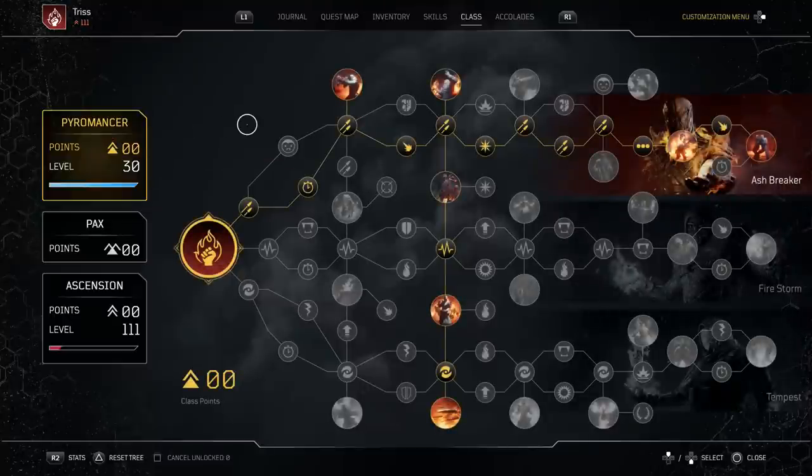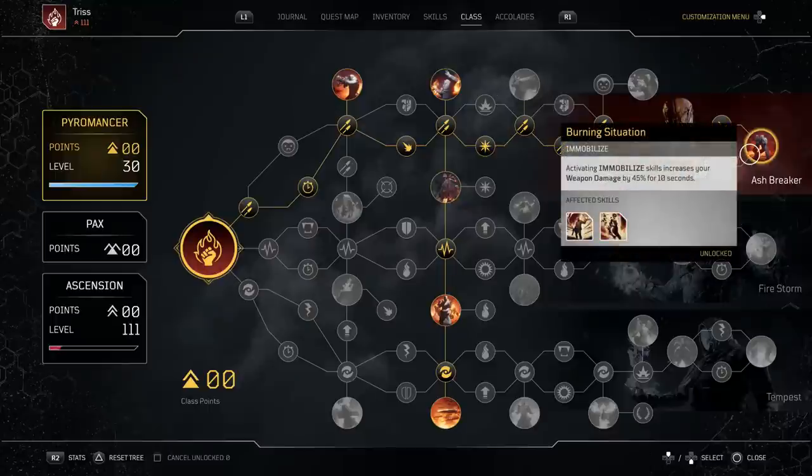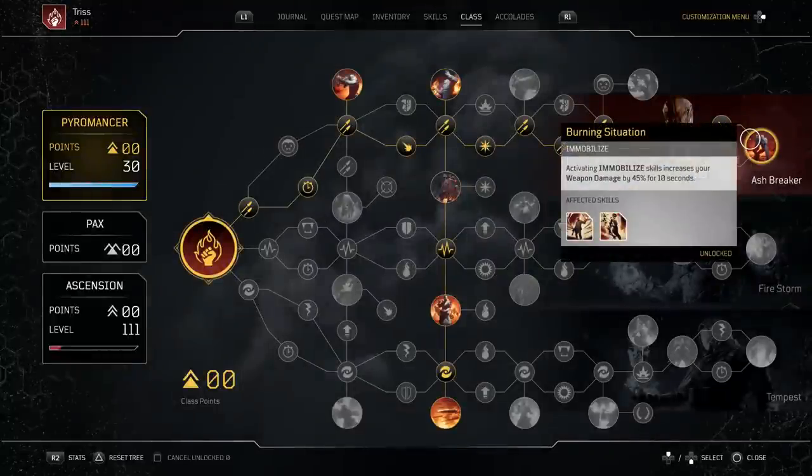When I first started playing the DLC I looked at what they did with some of the mods - I didn't like it, so I decided to try my old pyromancer hybrid build using Akari armor and Heat Wave, converting anomaly power into firepower. For the important skill tree nodes: Hot Situation - whenever we use Ash Blast we get 45 anomaly power. Burning Situation - we get 45 weapon damage as well. Ash Blast has a 9-second cooldown so you'll have these up 100% of the time.